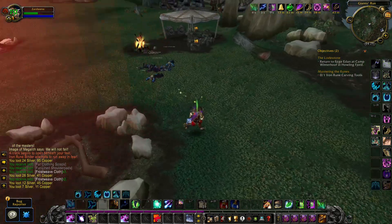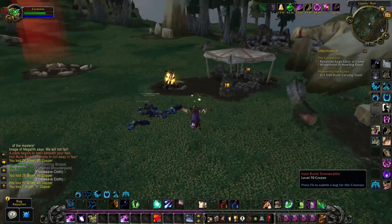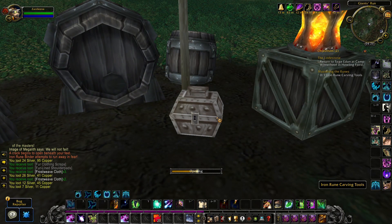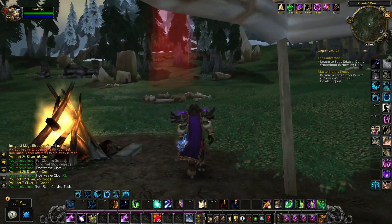They can be found underneath these things here — they sort of look like tents, tented areas. They have these baskets here, and you right-click it to get the tools.